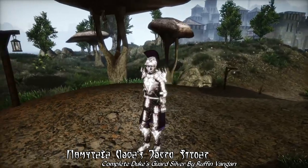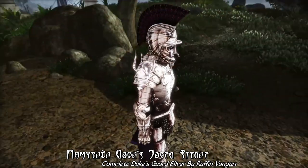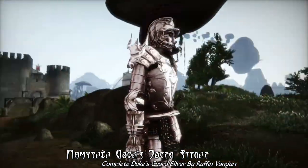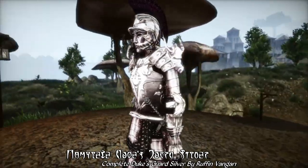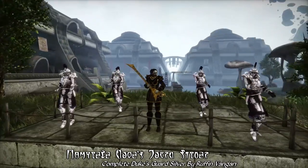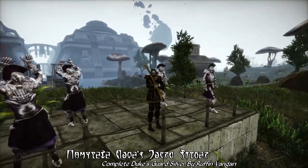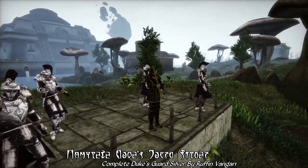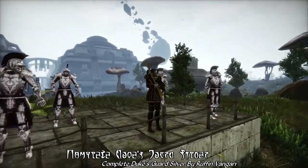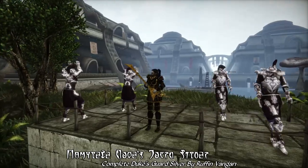I just have to say that I think this might be one of Ruffin Vanguard's best-looking sets of armour. Plus, once you get it, you can of course join Duke Drinn's entourage — and who knows, maybe he'll even let you play as a backup guitarist. You never know until you ask. But anyway, that's our armour of the day. As always, I've been your host, our Golf Guy. Thanks for watching, stay safe, stay healthy, happy modding, and I'll see you all next time!